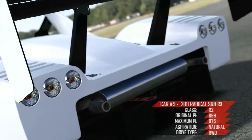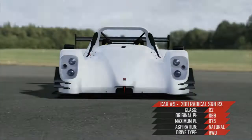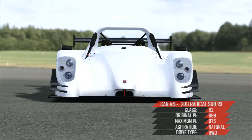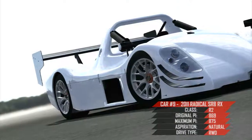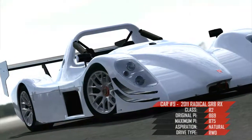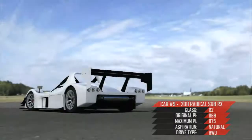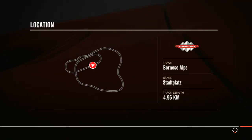Especially with the rear wing - any damage to that and you're in big trouble. It's the R2 class car, starting PI of 869, with only a little bit of room to move with upgrades to 875, keeping the car in a stock, natural aspiration. It is rear wheel drive, but it sounds wicked. And on the track we're doing this round is the Bernese Alps Stadplatz track. Because it's very open, very fast, it could mean a lot of drama.